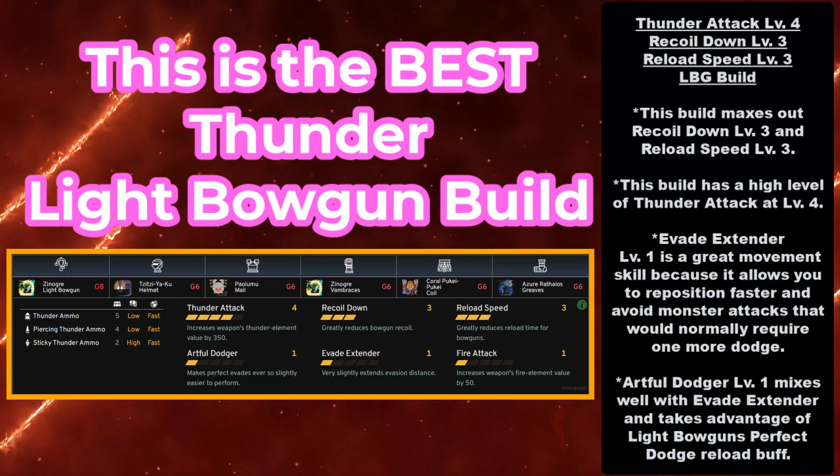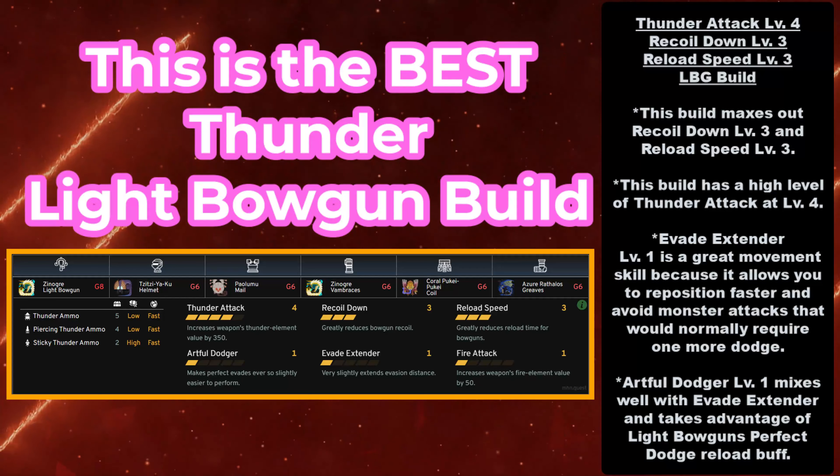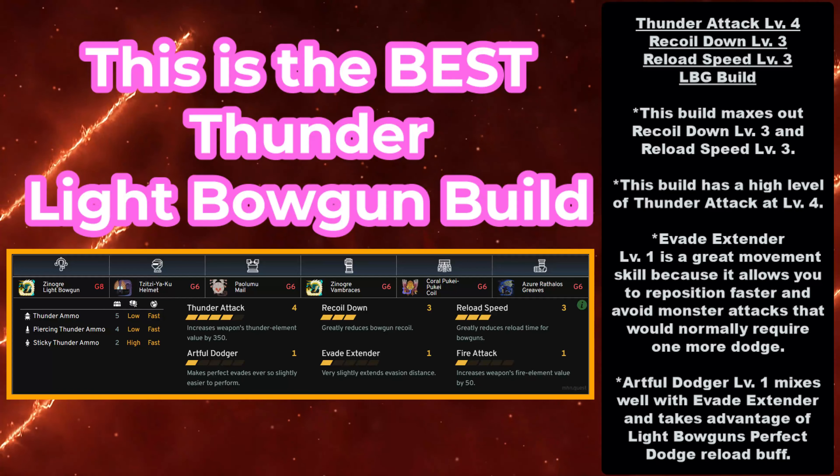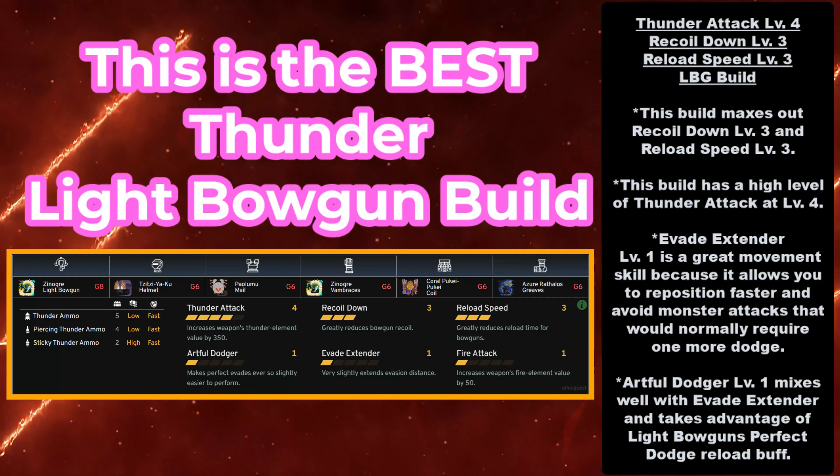This leads us to the best Thunder Light Bowgun build: Thunder Attack Level 4, Recoil Down Level 3, and Reload Speed Level 3. This build maxes out Recoil Down Level 3 and Reload Speed at Level 3, and has a high level of Thunder Attack at Level 4 — the highest in the damage comparison. It also has Evade Extender Level 1, a great movement skill that allows you to reposition faster and avoid monster attacks that would normally require one more dodge. Even at Level 1, Evade Extender is amazing. Along with that, you have Artful Dodger Level 1, which mixes well with Evade Extender and takes advantage of the Light Bowgun's Perfect Dodge Reload buff — if you Perfect Dodge, you get plus 1 ammo or reload your entire magazine, which is really cool. Artful Dodger and Evade Extender are a great combination.